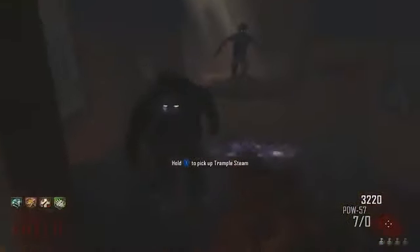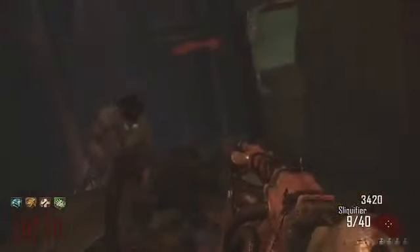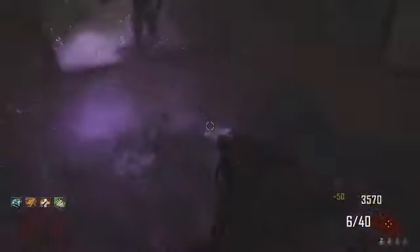Once you've done that, go down the abandoned elevator shaft and go to the section near the wall. Right near the wall, as you can see where I'm putting my trample steam, you want to place it exactly like I did so that it's partially through the wall — you can see it on the other side. Do this while you have a crawler so it's a lot easier.